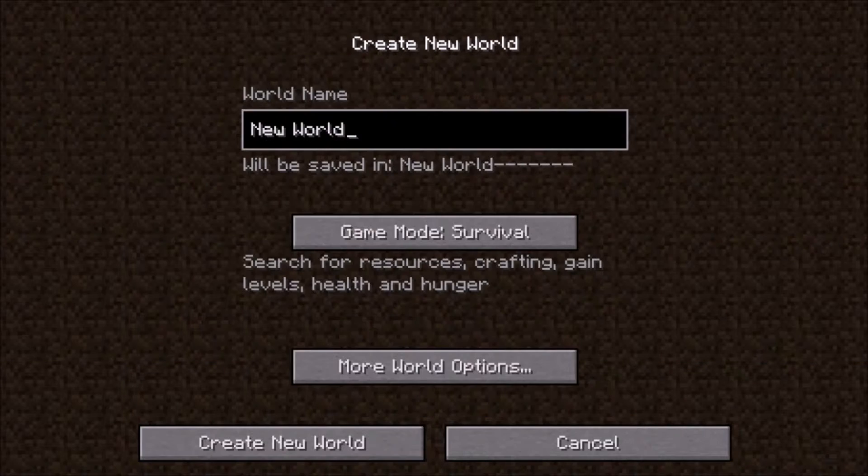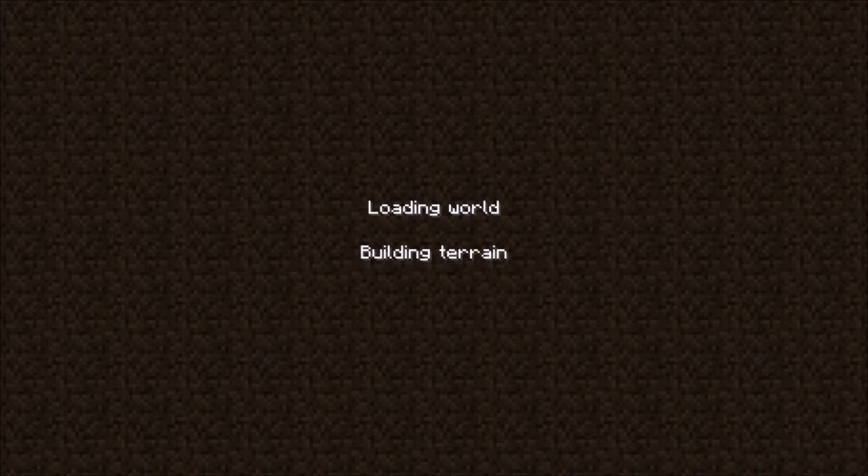So you're going to want to create a new world. I'm going to name it Achievement World. In Survival, you create your new world.